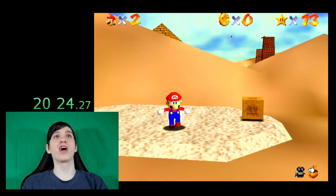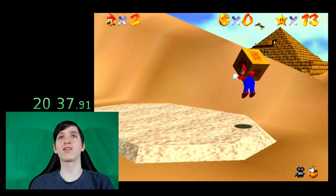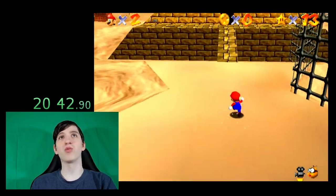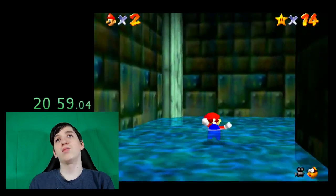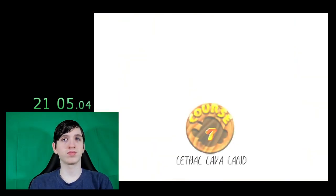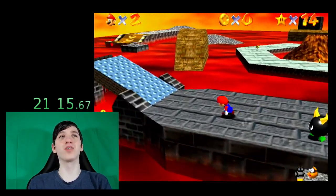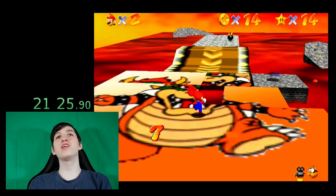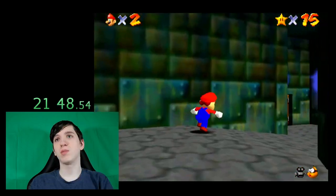Oh no, I have to BLJ with no practice. I'll just use the box — it's not worth embarrassing myself more. This is not the speedrun path. People go for the bird in the desert, but I'm not good enough at that. I think I'm better off getting red coins here. Red coins at Lethal Lava Land is a very easy star — so easy, in fact, that most runners go for it.